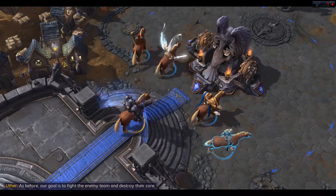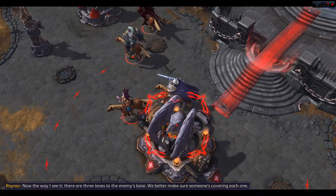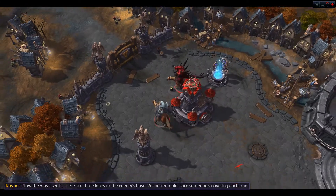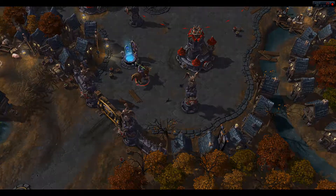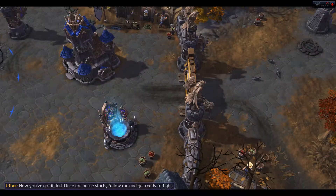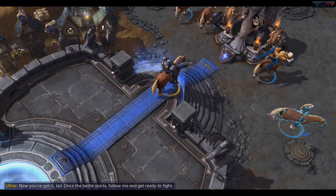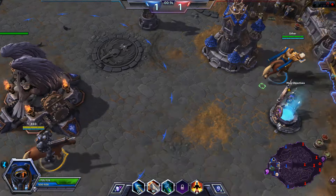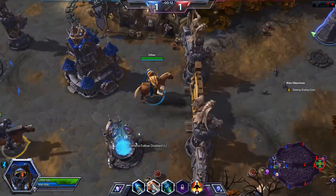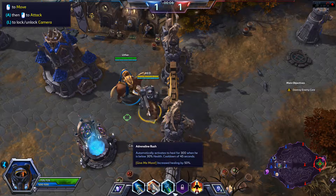As before, our goal is to fight the enemy team and destroy their core. There are three lanes to the enemy's base and we need to make sure someone's covering each one. Once the battle starts, follow me and get ready to fight — battle commencing in ten seconds.